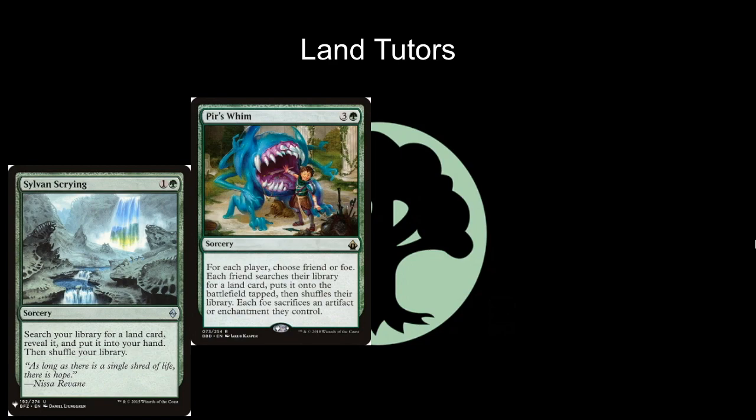Pir's Whim is the next card — three and a green for a sorcery. It says for each player choose friend or foe. Each friend searches their library for a land card and puts it onto the battlefield tapped. Each foe sacrifices an artifact or enchantment they control. The reason this is really powerful is early in the game you can use it to curry favor with your opponents by naming them as friends. This came out in Battlebond, but in Commander it can be extremely nice to call the one person with a high-impact enchantment a foe and give other players a reason to like you.